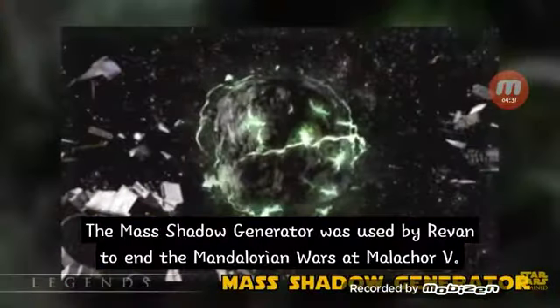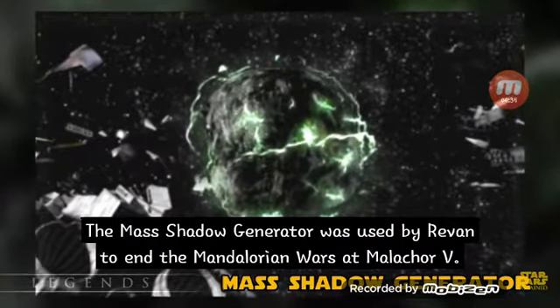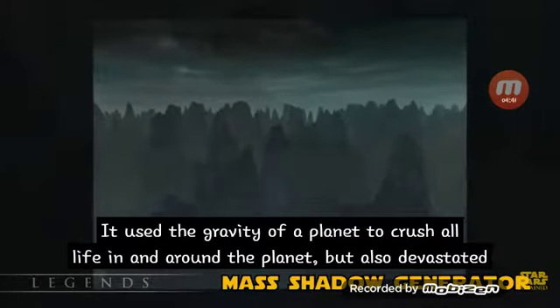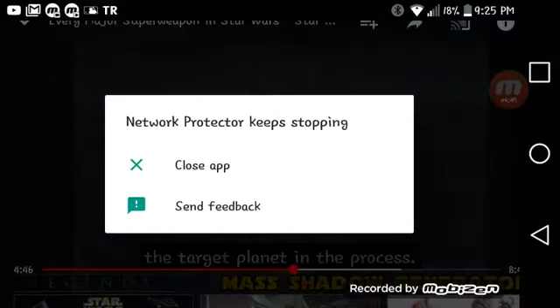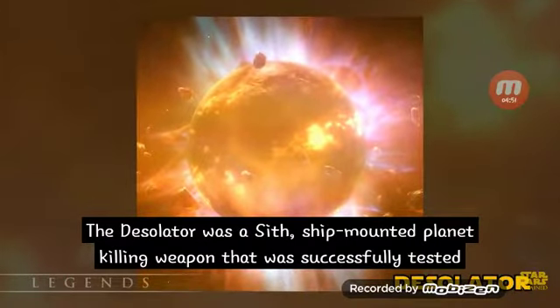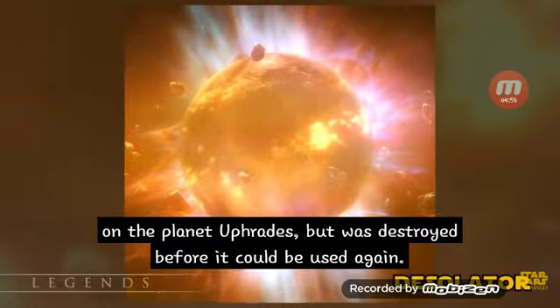The mass shadow generator was used by Revan to end the Mandalorian Wars at Malachor 5. It used the gravity of a planet to crush all life in and around the planet, but also devastated the target planet in the process. The Desolator was a Sith ship-mounted planet-killing weapon that was successfully tested on the planet Euphrates, but was destroyed before it could be used again.